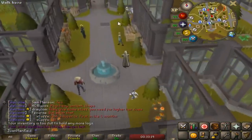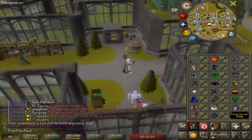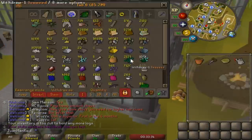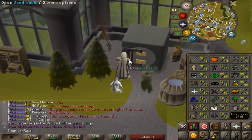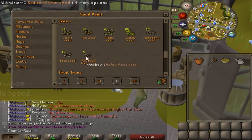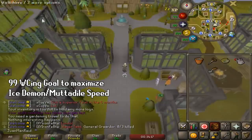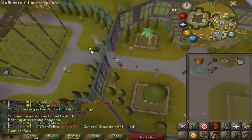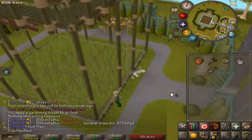Alright ladies and gentlemen, now that I'm 90 woodcutting, I can cut some redwood trees. I have 50,000 teak logs and I don't plan on getting 99 construction on here - and quite frankly they're not super AFK or anything. So at this point editing videos is a bit of a struggle. I'm going to go ahead and plant myself a redwood tree. It'd be nice to do the redwood trees here at the farming guild because banking is a bit more convenient - being able to bank within like two steps is quite nice.